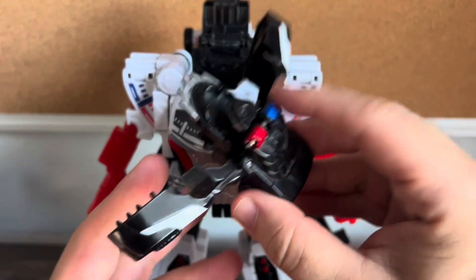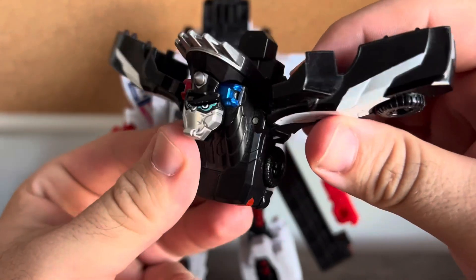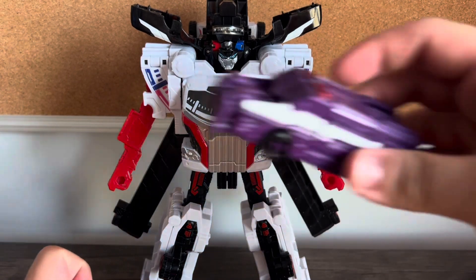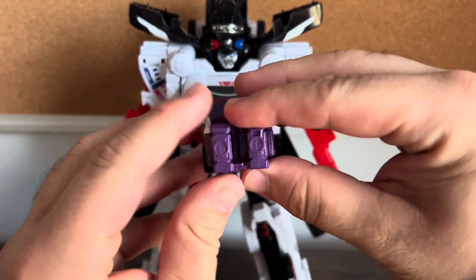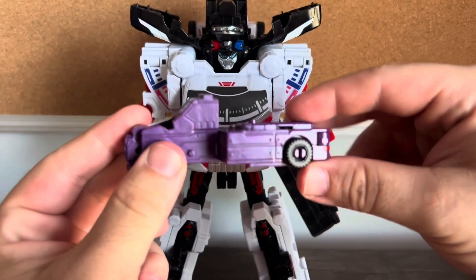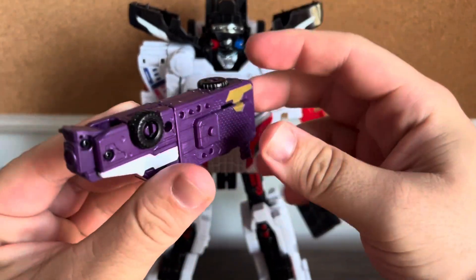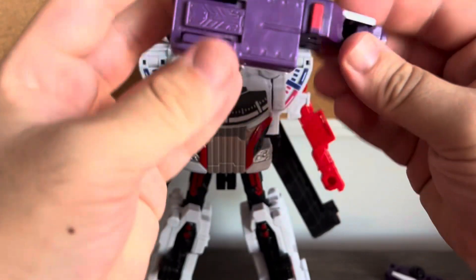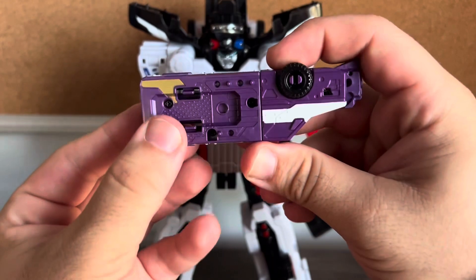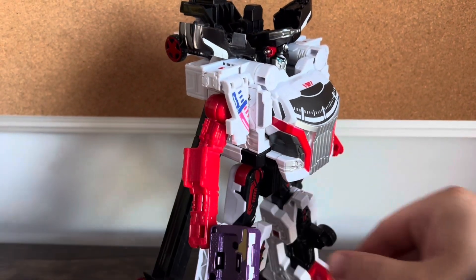Take Pato car 1 and flip this panel down to reveal the face, then fold this bit down to become a police hat. Slide it into the cavity here and it'll snap into place. Then take Pato car 2 and split it vertically. Take the half I'm holding, flip this up, fold it upside down, and flip out the handle — and you have a pistol. Same with the other one: pull it down, flip it upside down, fold out the handle, and you have a gun. Put them into the robot's hands.